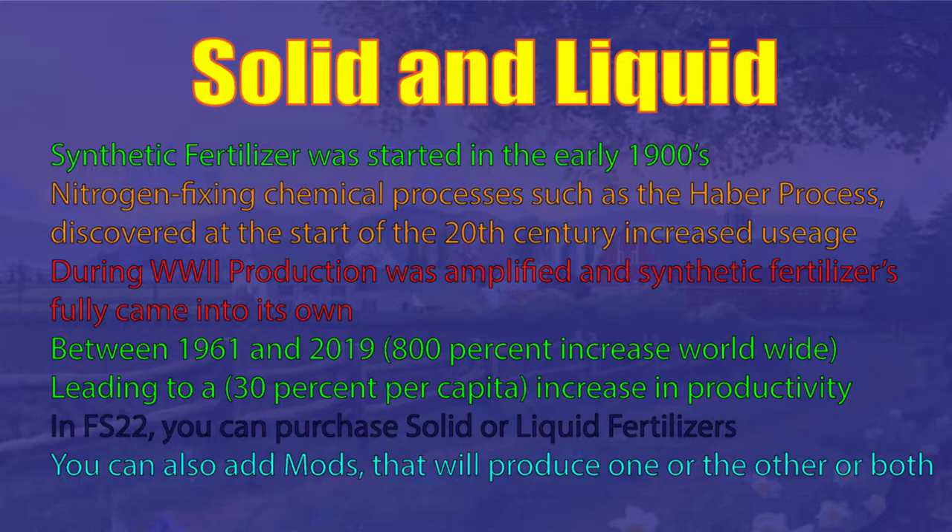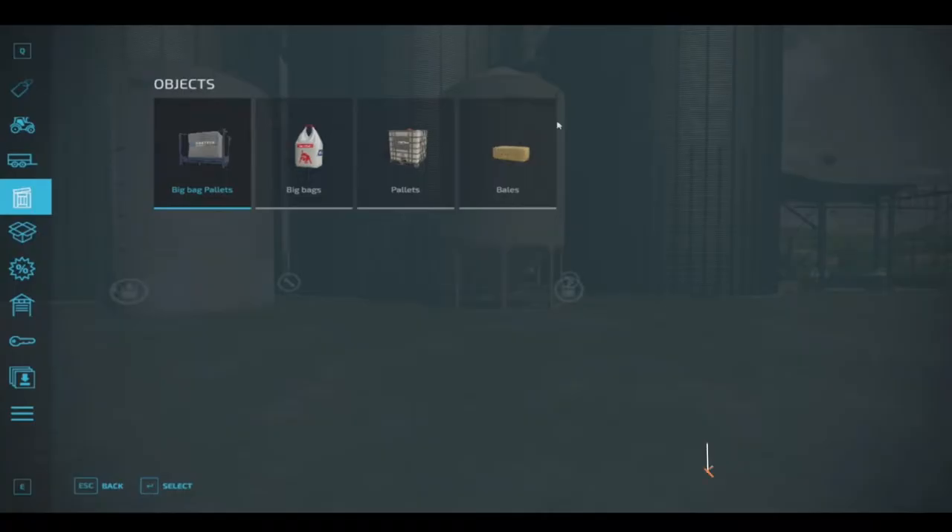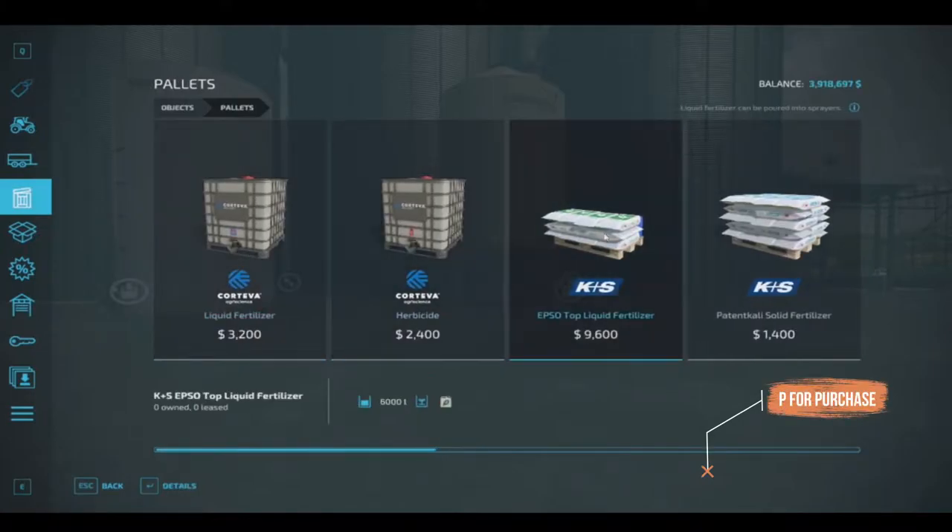Synthetic fertilizer became very popular in the early 20th century. World War II amplified its use because of nitrates and explosives. Since 1961, per capita use has grown 30 percent because of fertilizer.